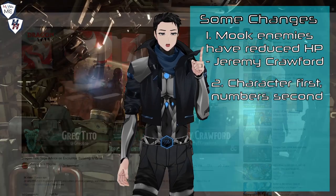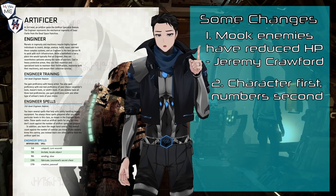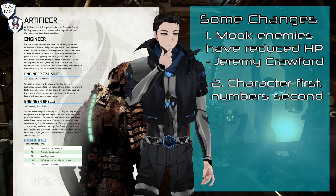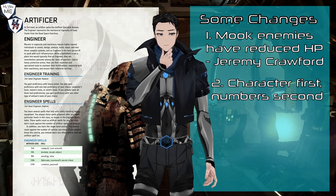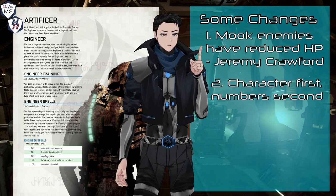Second, I built Isaac as a 15th level artificer using the Engineer subclass that I created. While there are more optimized ways to kit a 15th level character, I ultimately made the choice that fits Isaac's mold as much as possible.